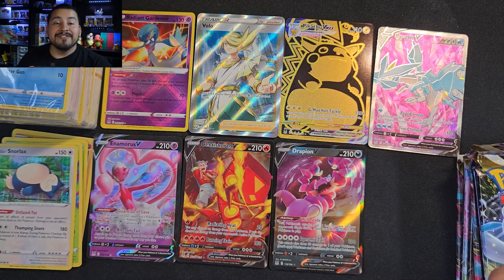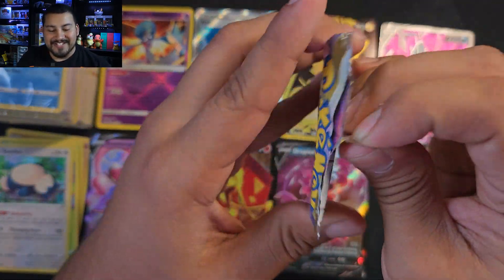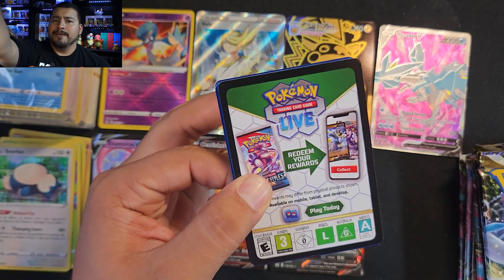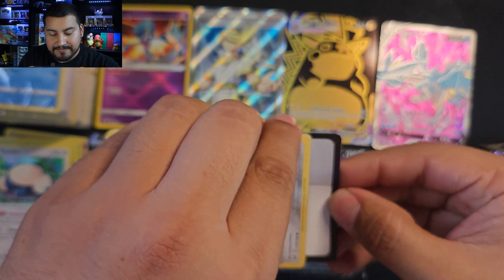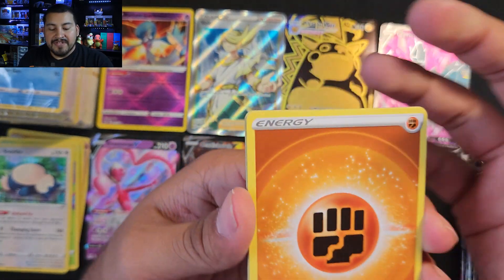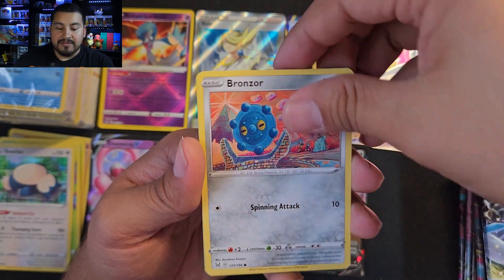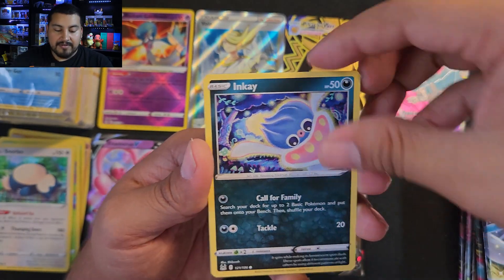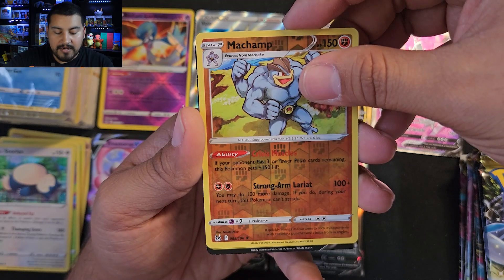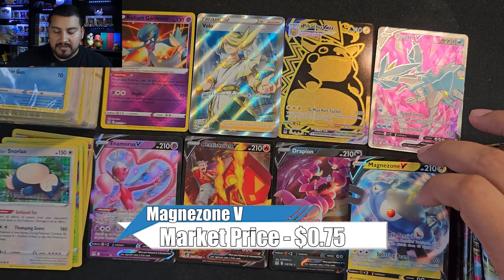Thank you guys so much for watching. If you're still around, hit the like button, let me know what you think down below. Are you enjoying the opening of Lost Origin? Because I certainly am. First pack of the second build-and-battle kit — another dart throw. Let's see what we got. Could be a regular V or a trainer gallery. Machamp reverse — I like that. And another regular V: Magnezone V at number 56. All right, so we're getting more Vs in this box, but still that's fine.